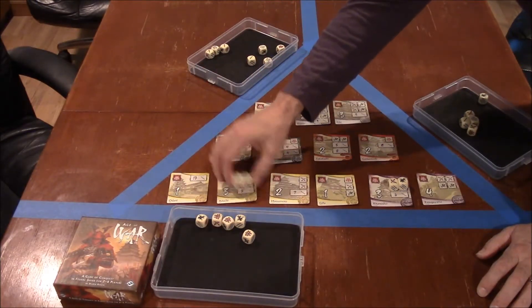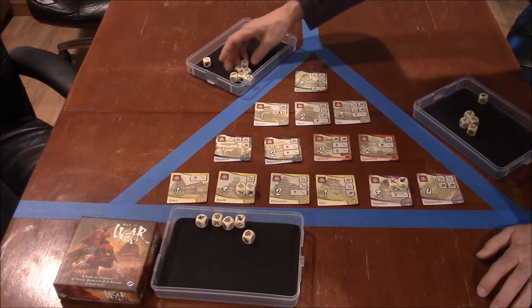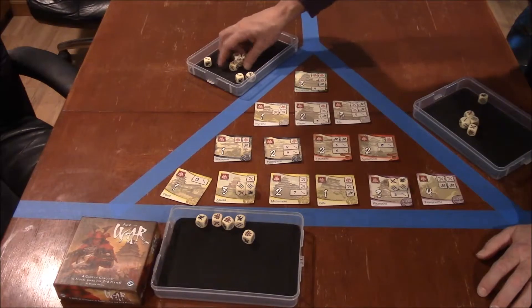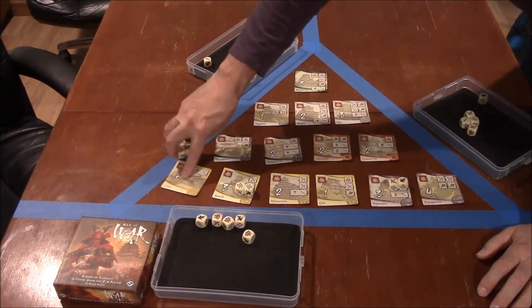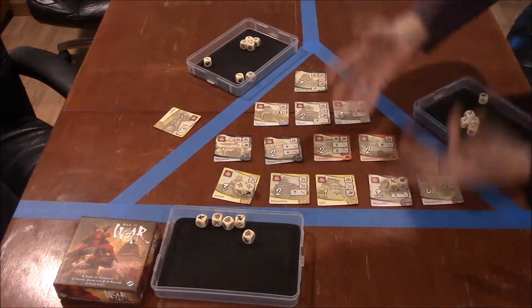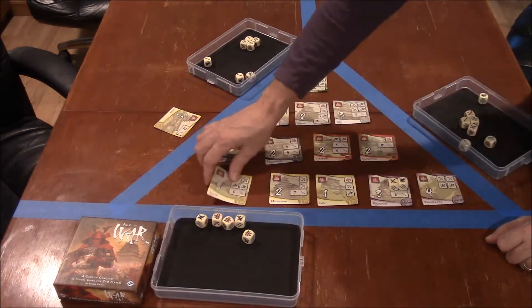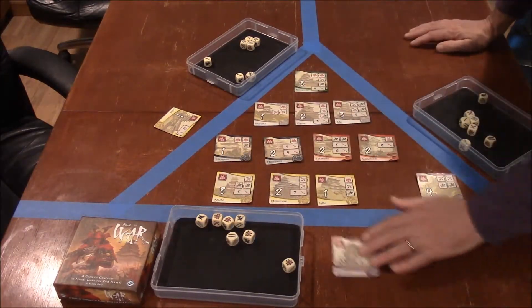A player with 6 swords might start claiming a castle that only needs 5 swords. Another player who rolled all swords can go for the one that needs 10 swords — if they match it completely, they put it on their side of the table. Everyone has to finish their rolls to see if they were successful. If someone was unable to claim it, it stays in the middle; if successful, it moves to their side.